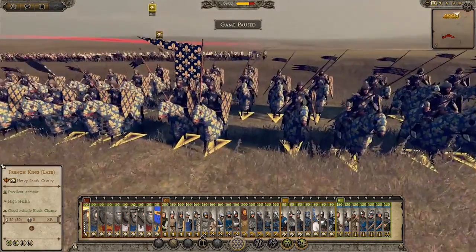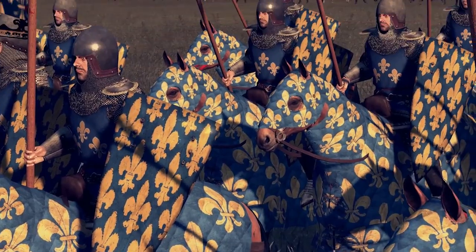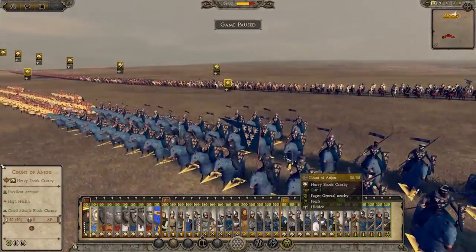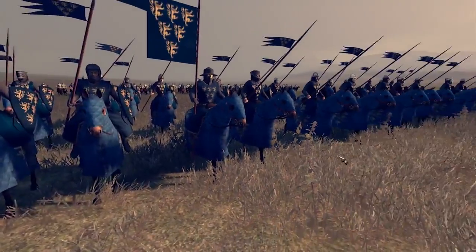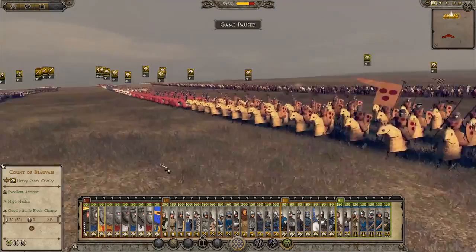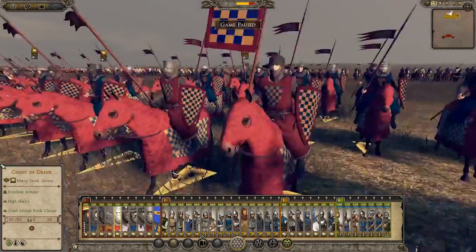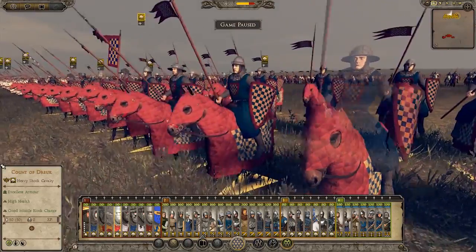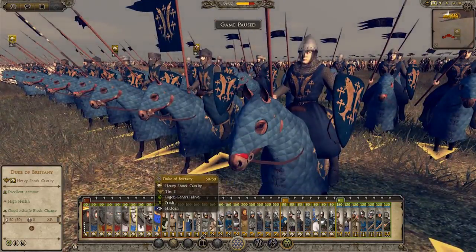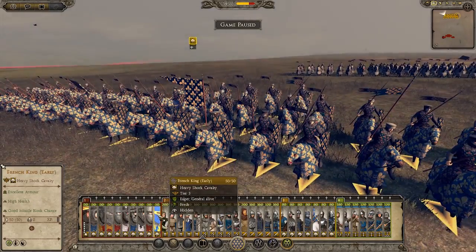All of these units are heavy shot cavalry, just so you know. This is the French King — just look at the detail put into that cloth armor. It looks great. Then we have the Count of Anjou, and basically all of these are just different colors — yellows and blues — from all the different counties and duchies. Now we have the Count of Boulogne. The Count of Dreux — I like this one personally, in the red. Looks very nice. We have the Count of Perche, Duke of Bar, the Duke of Brittany — these look cool as well. The Duke of Normandy, and the Early French King. So we have the Late and Early, of course.